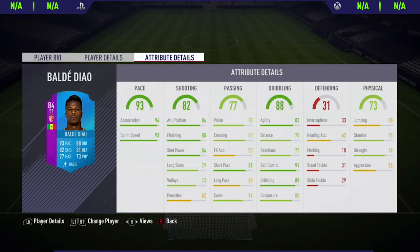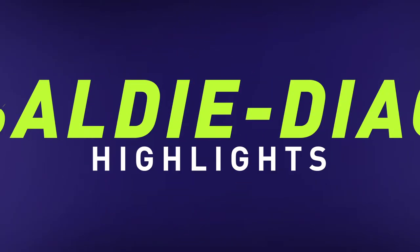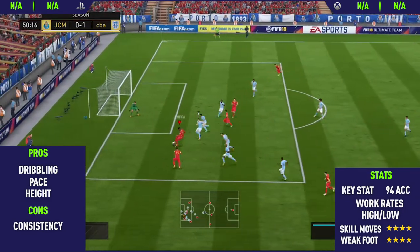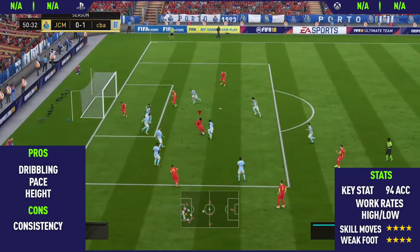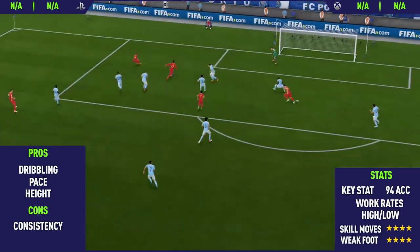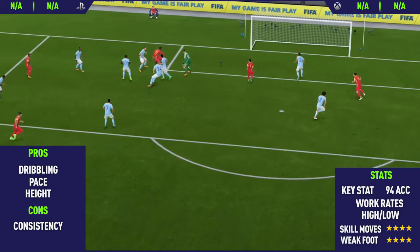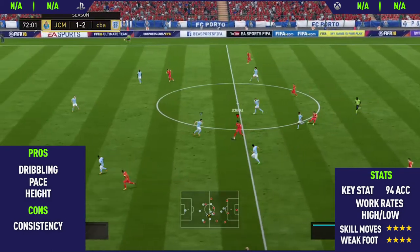So guys, this has been the in-game stats, now let's get into the highlights. Starting off the highlights, we're going to start with his pros. The first pro I could find on this card was his dribbling. As you can see, this guy's dribbling is very, very good. We get a really nice first goal there, do some nice off-ball dribbling and then finish it off nicely on that 4 star weak foot.